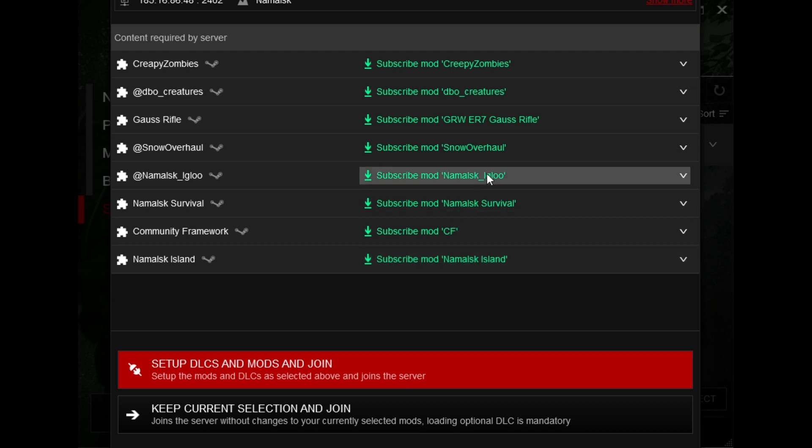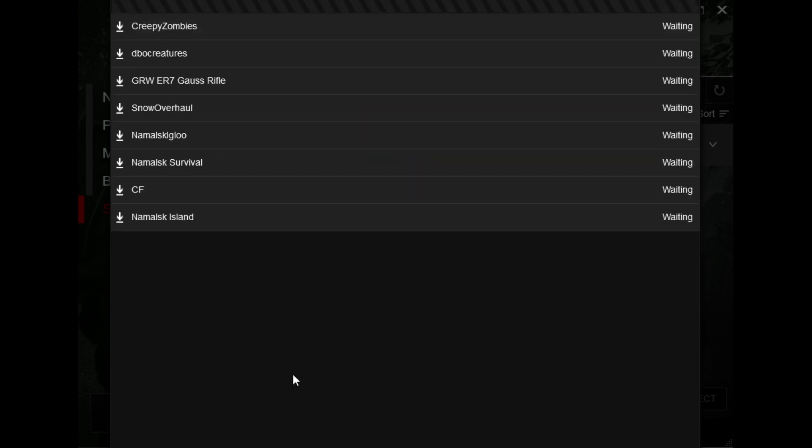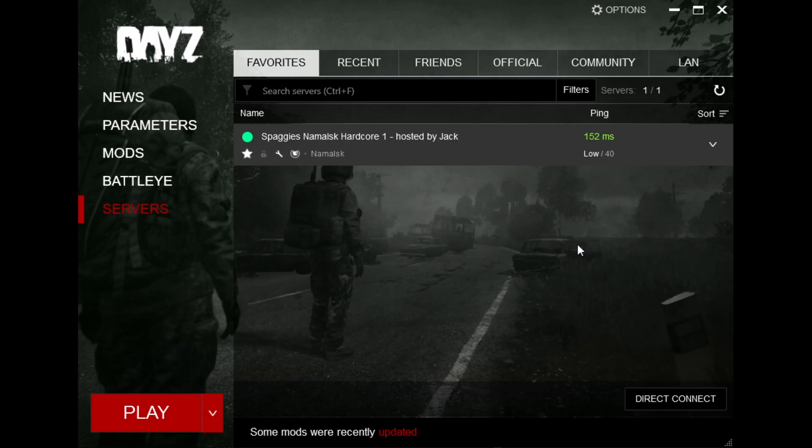Any future updates to these mods will be automatically downloaded by Steam when you load it up. So in this case we're going to go to the bottom and click Setup DLCs and Mods and Join. We're then presented with the following window and you'll soon see that some of the mods start to download — this will depend on your internet connection speed. Once all the mods have finished downloading, the game will automatically attempt to connect to the server you've chosen.